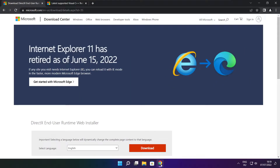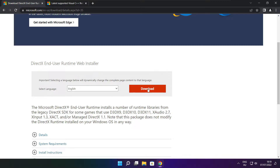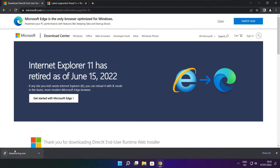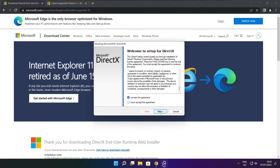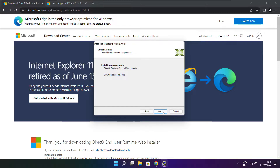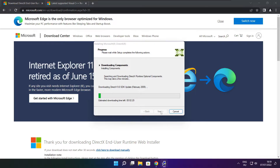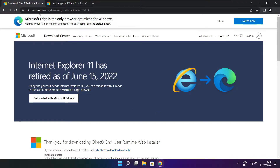Open an internet browser and go to the website — link in the description. Click download. Install the downloaded file. Click I accept the agreement and click next. Uncheck install the Bing Bar and click next. Click next. Installation complete and click finish. Close the DirectX website.